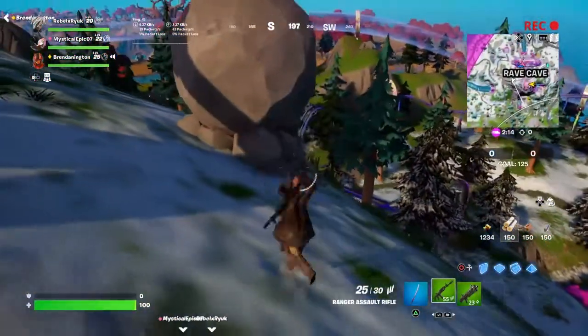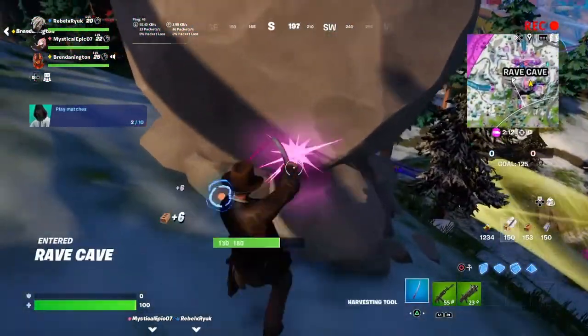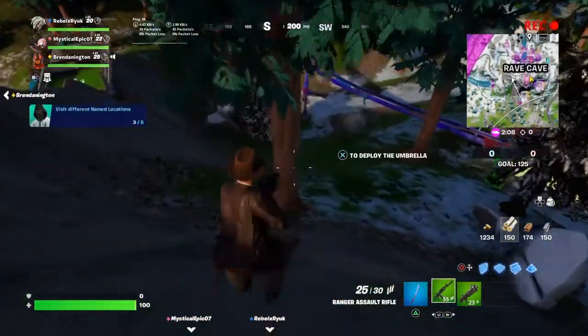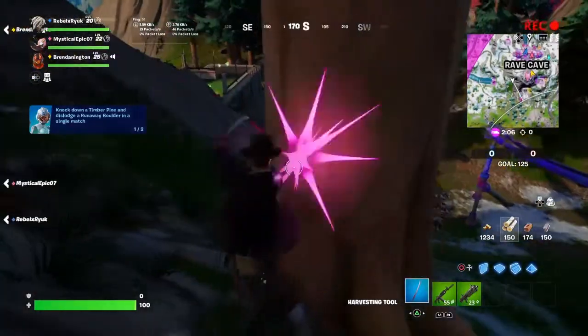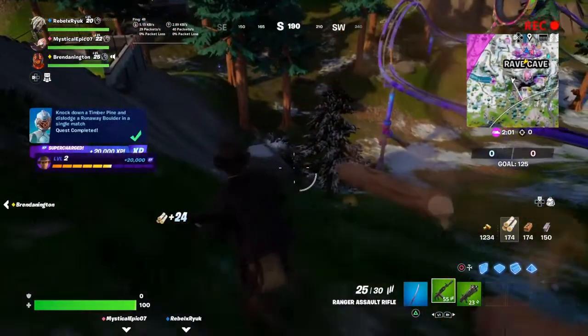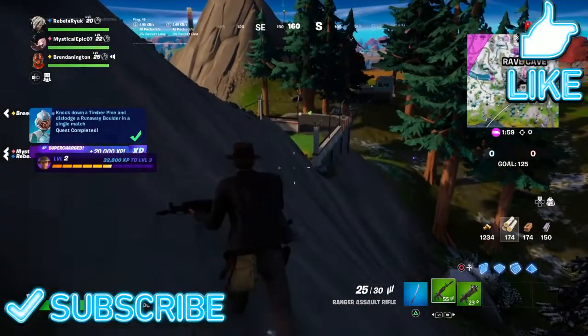I'm just landing at Rave Cave where I know there's a boulder on the backside of the mountain and there's a bunch of timber pines at the bottom of the hill here. Trying to do this as quick as possible — this is a spot that came to mind, so hopefully that helps you out and allows you to get that XP.